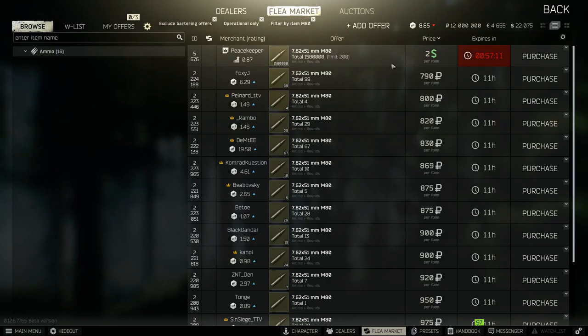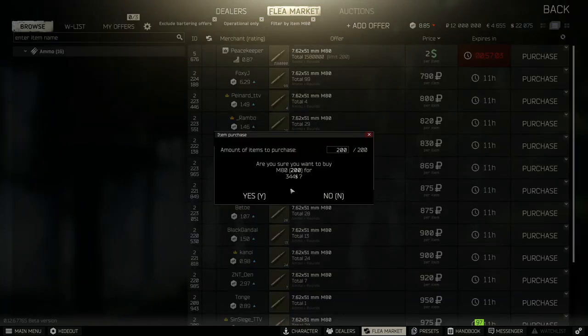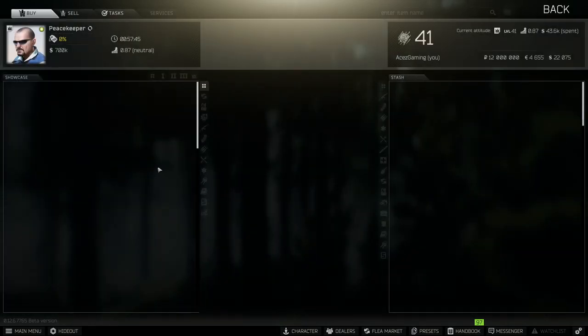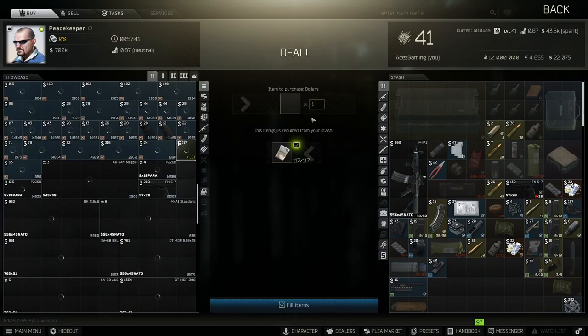We're going to be heading to the flea market, but first I want you guys to take full advantage of Peacekeeper's price on M80 rounds specifically. If you get the full quantity of 200, you get a slight discount — it's 344 USD for 200 rounds of M80. I've been stockpiling it. It's way better than paying 790 rubles a round. If you convert that to rubles: 200 rounds times almost 800 rubles per round is 160,000 rubles worth of ammo, so it's definitely worth buying from Peacekeeper.